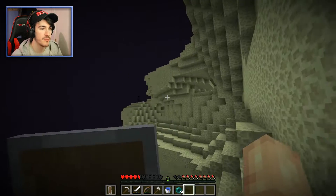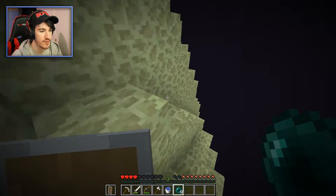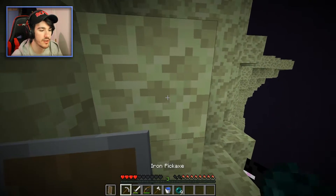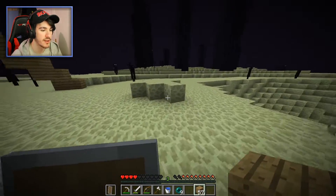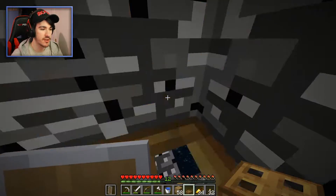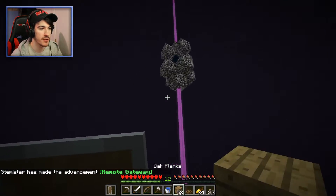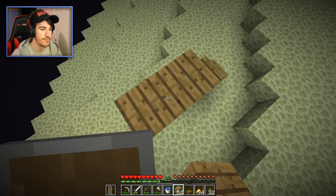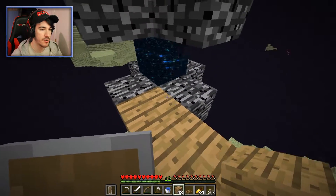Well, this has been a journey. I'm heading back — I'll mine my way up. This time I'll actually bring torches and I've got trapdoors now so I can bridge without ender pearls. We got the 'Remote Getaway' achievement! Now I need to build back up — place a trapdoor on it and we should be good. Yeah, perfect.